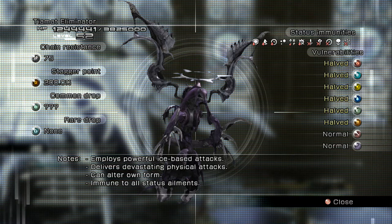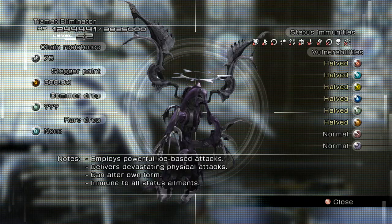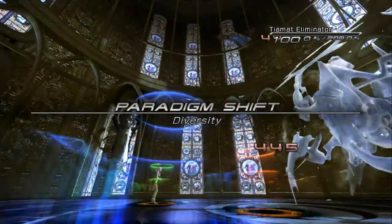Once he's staggered you should use Army of One or regular attacks for massive damage. After you stagger him once, the chances are you won't be able to take him out in one stagger, so go ahead and switch over to Diversity so that you can heal up.